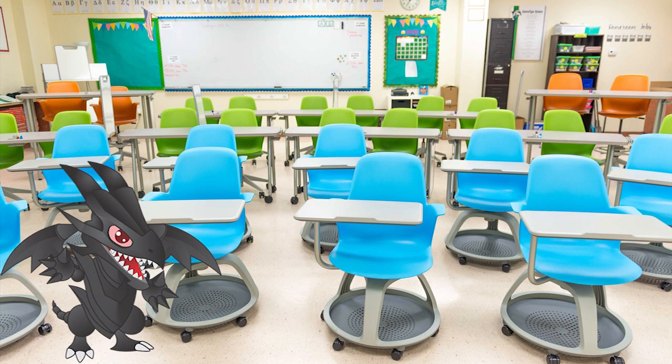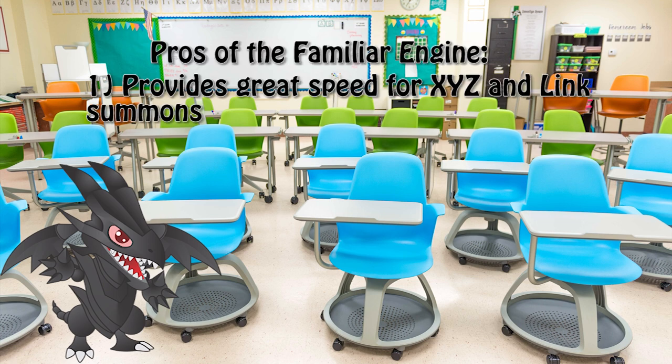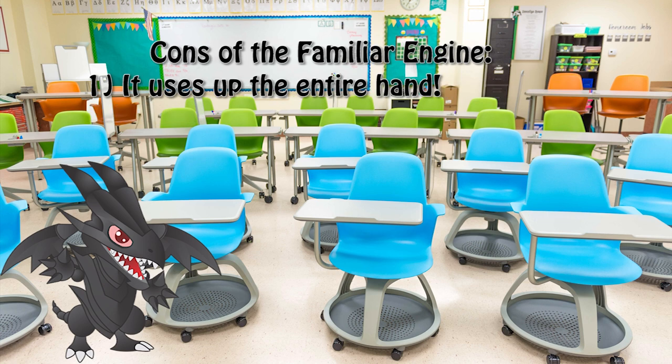There is a little bit of an issue when it comes to building the engine. Since the familiars were never really used as one, there's nothing to build on — mostly due to the fact that they are seen as extenders. The suggestion is to adjust it to the deck it's going to be a part of. The engine provides amazing speed for rank 4 and link plays, but a strength can also be a weakness. The extender nature of the engine means the player ends with little to no cards in hand. Should the field produced be insufficient, a loss is 99% guaranteed.